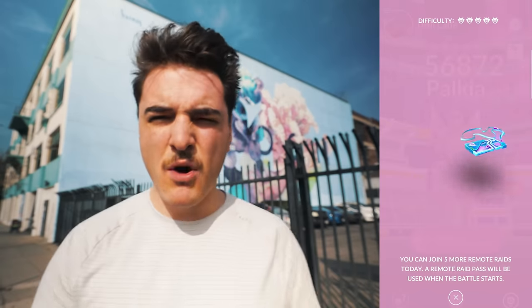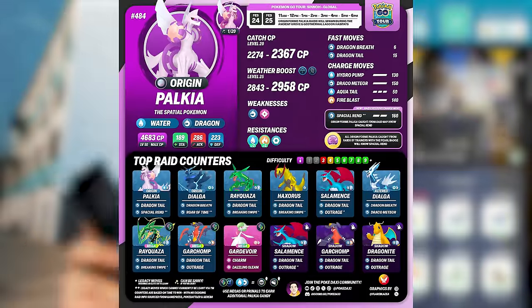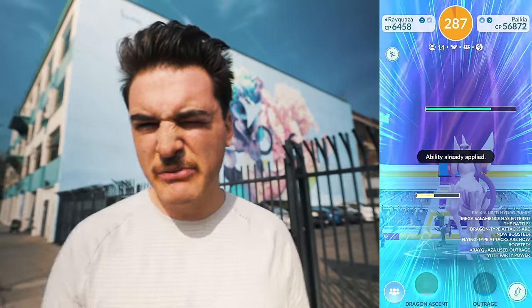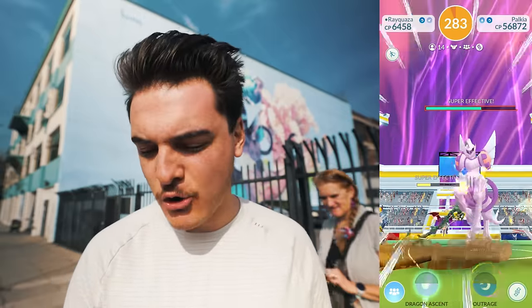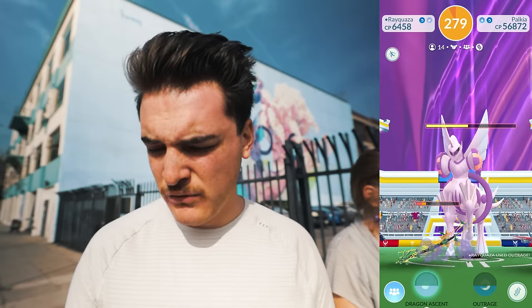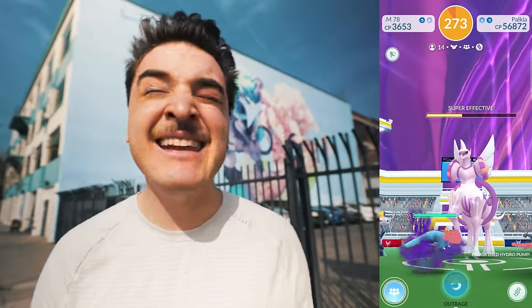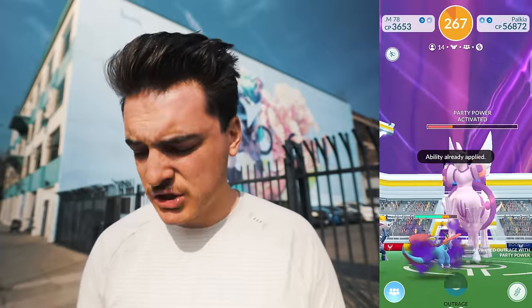Now for the Palkia — we're going to remote raid this one to do it quick. This thing is going to be weak to dragon and fairy type. Check out the counter guide on screen for the best Pokemon and 100% IVs. In terms of meta relevance, Origin Palkia is actually going to be the new number one Master League Pokemon in the game — an absolute beast in terms of stats and moveset. It'll also do well as a dragon and even a water type raid attacker, so there's no reason you shouldn't be raiding these Origin forms.